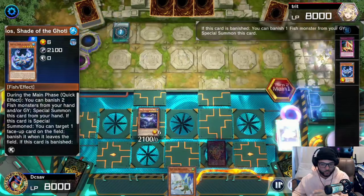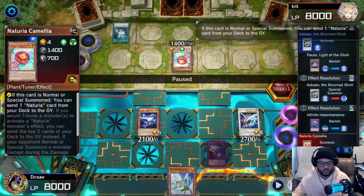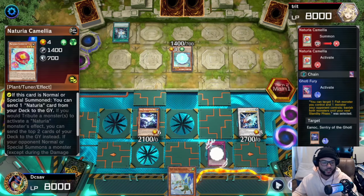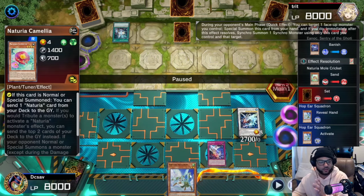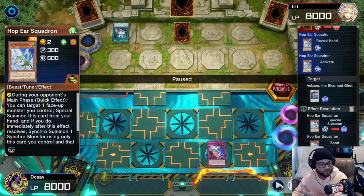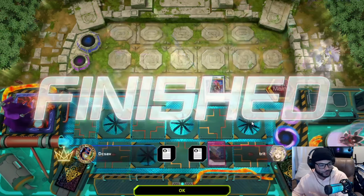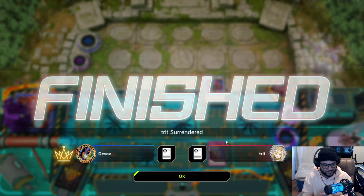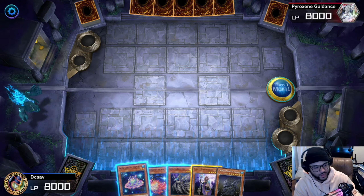We dodged that effect, activate our Asking, banish one of our monsters and bring it back. They do their notorious stuff, so I activate our second Gaudi Fury trap and banish both of those monsters until the end of next turn — otherwise they'd have infinite negates. Here you can activate Hop Ear Squadron: special summon it as a level two tuner, level eight on the field, and you can synchro summon on your opponent's turn into Baronne de Fleur. Of course your opponent scoops after that.